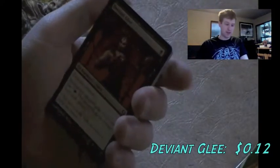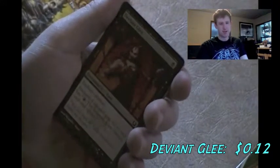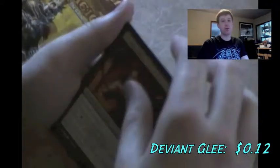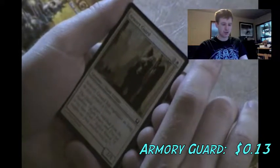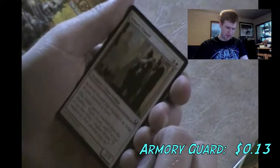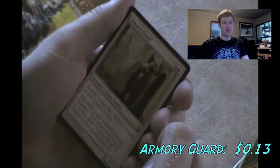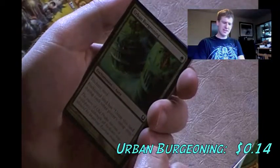The first one is Defiant Glee, which isn't anything special - it's a Rakdos card. I have this card, I don't use it, just a 2/1 trample, nothing too special, it's a common. Next one is Armory Guard - vigilant as long as you control a gate. Then we've got a card with a Dimir flavor quote: 'The Dimir agents watched from the shadows eight hours and I've yet to see him blink - I suggest we find another way in.' I like Dimir quotes.